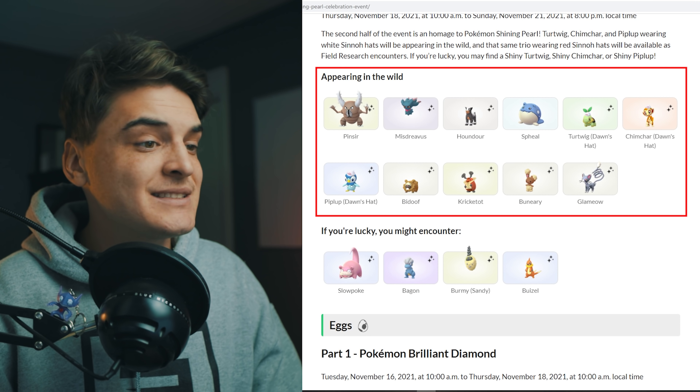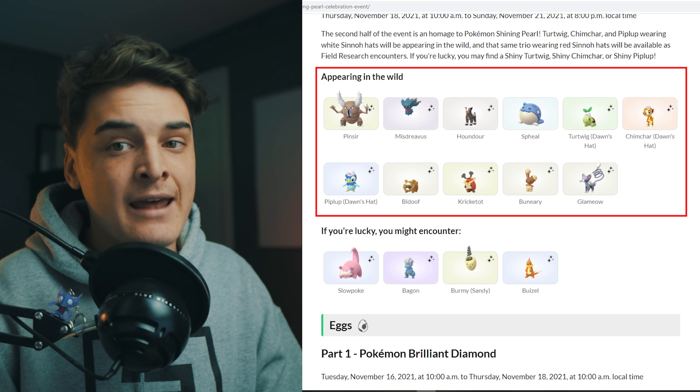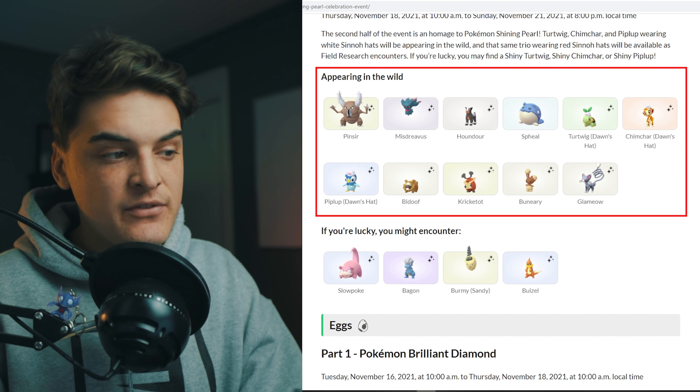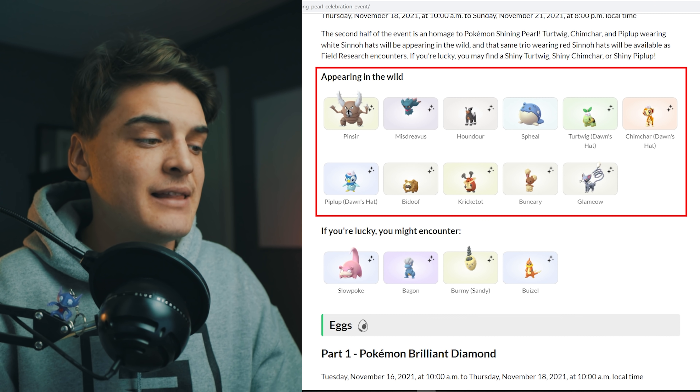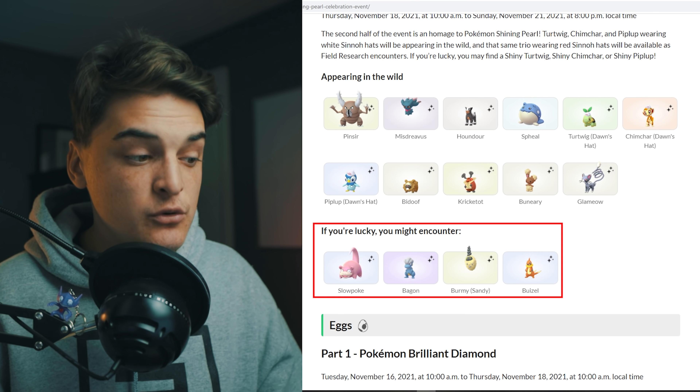Wild spawns for this part of the event: we have Pinsir, Misdreavus, Houndour, Cryptic, Chimchar, and Piplup — all with the Dawn hat, which is the second hat. The first part of the event had the Lucas hat, and now we have the Dawn hat. We also have Bidoof, Kricketot, Buneary, and Glameow. Rare spawns are going to be Slowpoke, Bagon, Burmy in the Sand Cloak, and Spheal.